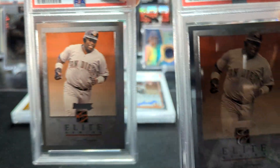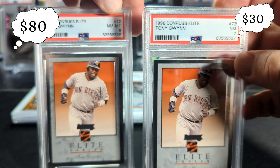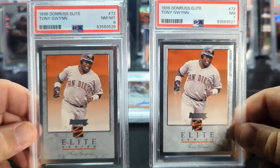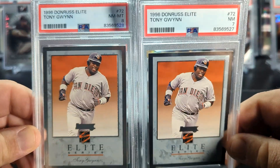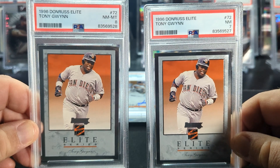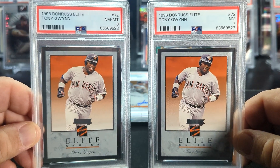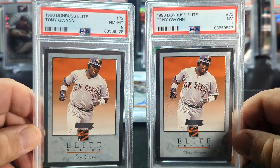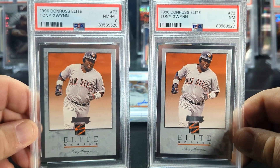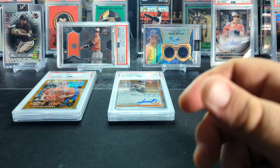I am a big fan of the Donruss Elite Series. Here, let's show the grades — an 8 and a 7. One of my strongest memories of opening baseball cards as a kid was in the old 1991 Donruss set, pulling the first year they had Donruss Elite — I actually pulled an Andre Dawson. Everybody at the shop was stoked for me. I was, what, 12, 13 at the time. I'm a big Gwynn guy, so I am working on getting the whole run of Donruss Elite Gwynns. Got a good deal on these two, sent them in — 7 and 8. The PC stuff I'm just going to set off to the side.